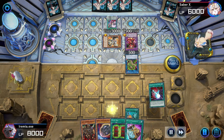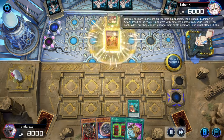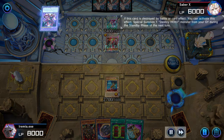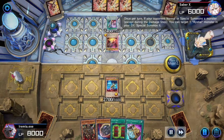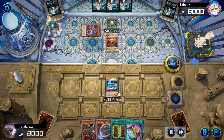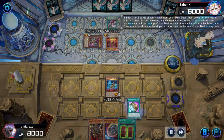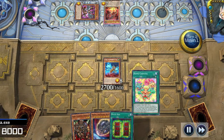Let's follow it up with Interrupted Kaiju Slumber. This card destroys all monsters on board and summons two Kaiju monsters from our deck. This will trigger the opponent's DPE and let them summon a bestial monster, but if everything goes right, they won't get a chance for that to matter. We still need to find one last combo piece, so play Pot of Prosperity, banish and reveal 6, and pick up Hippo Carnival.